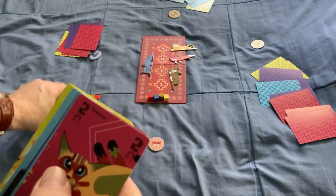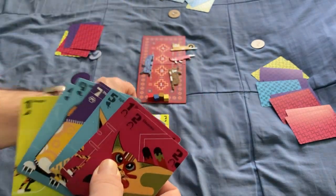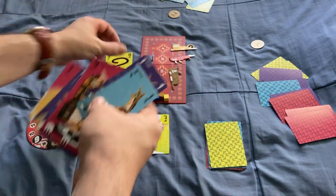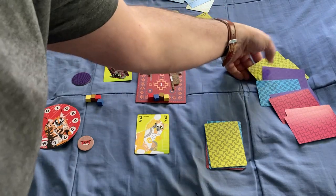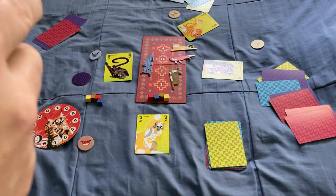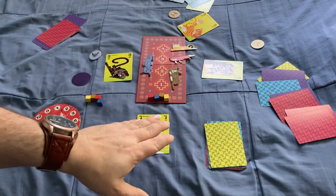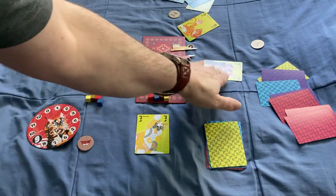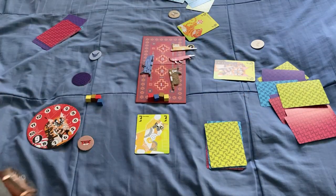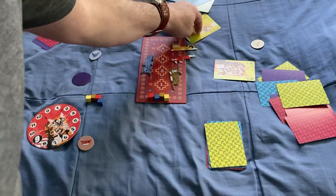The trick-taking is pretty straightforward. I play a card — maybe a 7 in yellow — and everyone else has to follow suit if they can. This player has one yellow, so he plays it. Whoever plays the highest card of the suit led, or the highest trump, wins the trick, just like most trick-taking games.